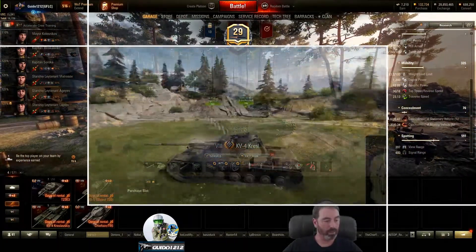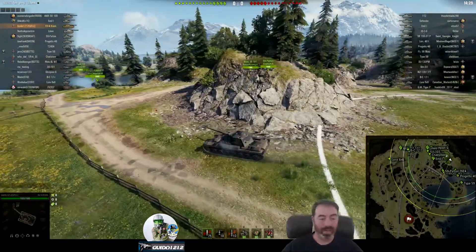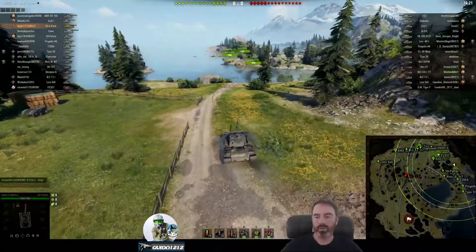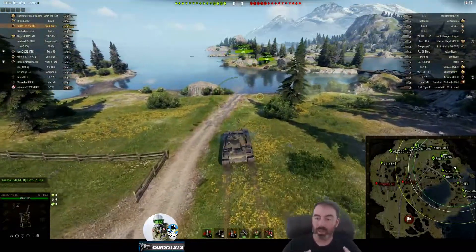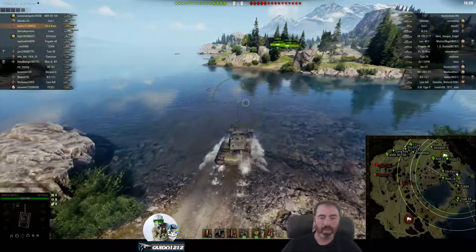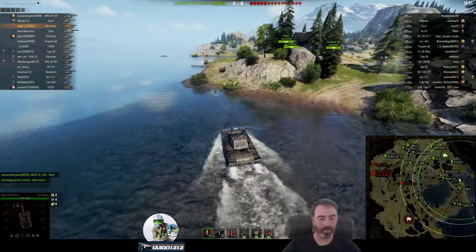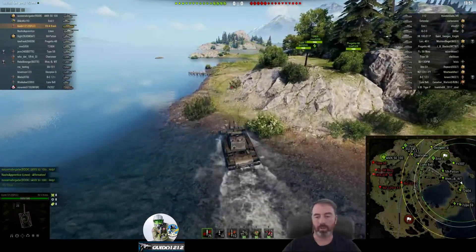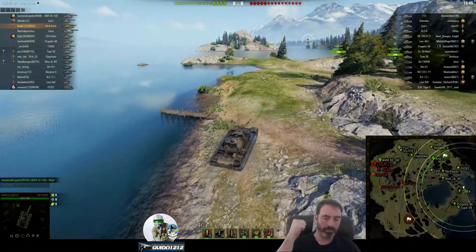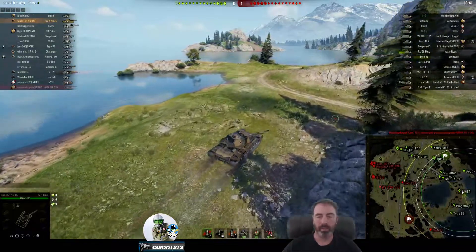Alright, KV-4 Kres snap judgment - top tier again on Serene Coast, north spawn, heading down into a brawl. I looked at the enemy and saw a Defender - that's problematic - a 112, Emil, and 100 01. I think I can pen depending on position. The rest are mediums, so this looks promising. I head that way but unfortunately this match works out differently than I expected. I don't really get the brawl down there I was hoping for.